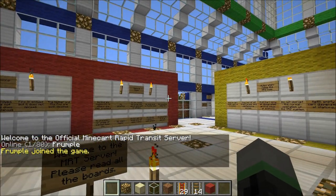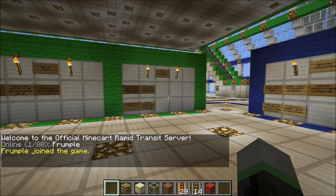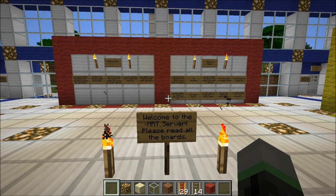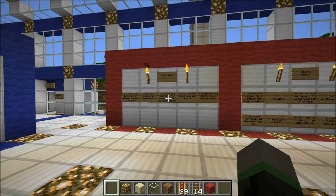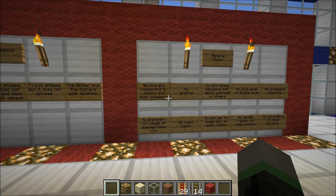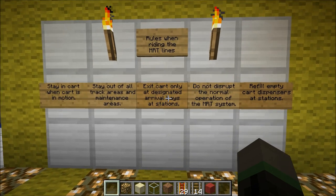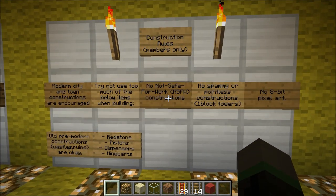And here we are. As you notice, when you first spawn, you'll be surrounded by these four colored boards. These contain information about the server as well as the rules. It's very important that you read all of them, in particular the red and yellow boards. The red board contains information about item permissions as well as the general rules. The yellow board contains additional rules — these are the MRT Rider rules, as well as the construction rules for members and above.